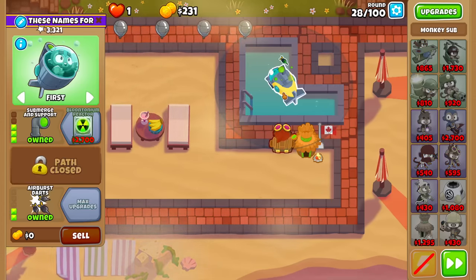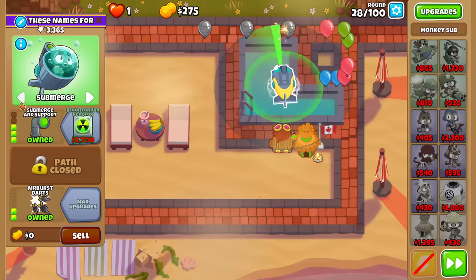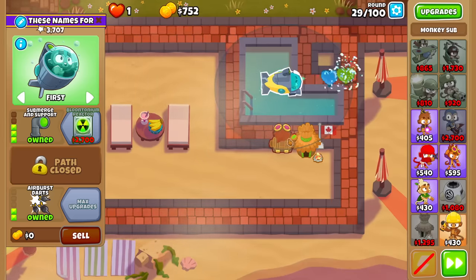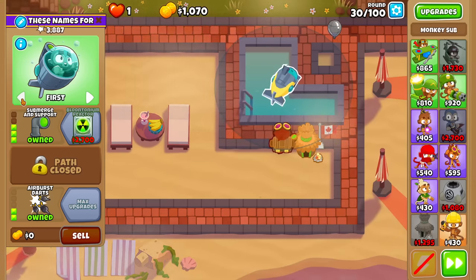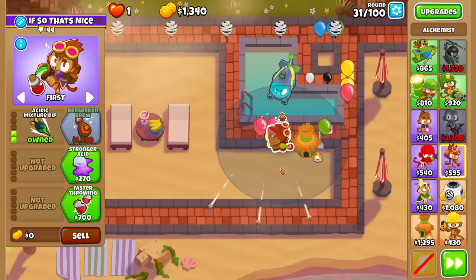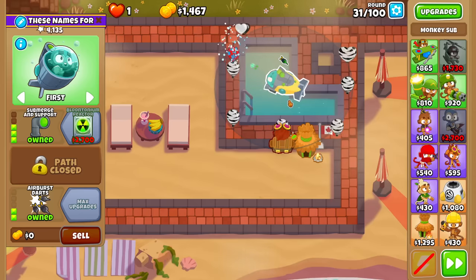I did it correctly, so now we can get the alch buff on the sub. It would be nice to rush a balloon to a reactor next, just so we get as little pops as possible on the alchemist. Right now it's kind of in a spot where if balloons do get pretty far on the track, it's going to start taking away pops — 41 of them, in fact. It'll be even worse for a more class balloon, so maybe it was a bad idea going for this early.